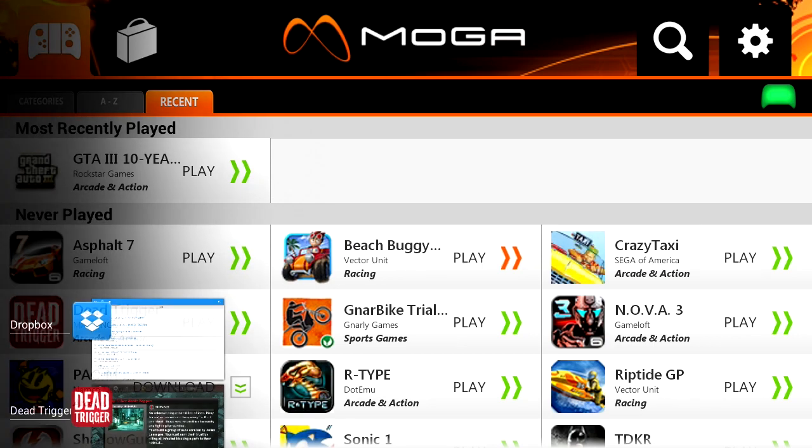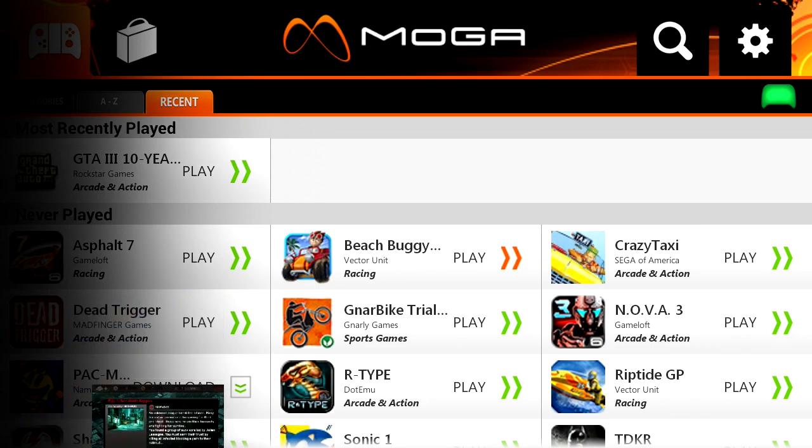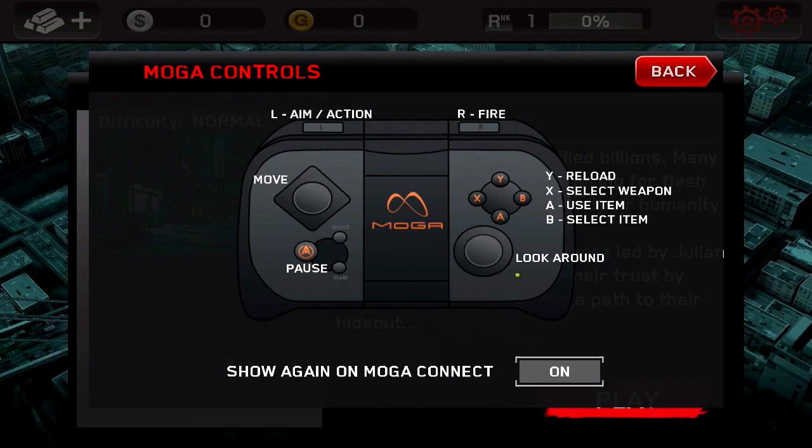The controller is ready to go. Let's go back to Dead Trigger — it gives us a neat little option screen: Y is to reload, X is to select weapon, A is to use item, B is to select item.